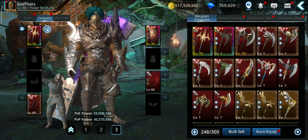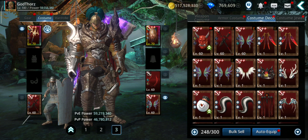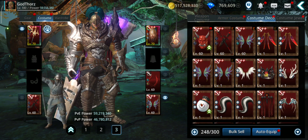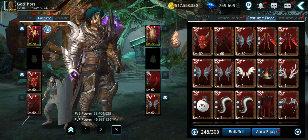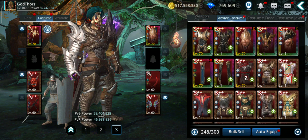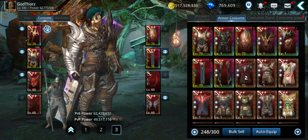Let's equip that. Other pieces that will give you attack are the wings and the deco — the goblin mask also gives you attack; this gives me 11,000. The back piece gives defense, so the three costume pieces that give attack are the weapon, the wings, and the mask.